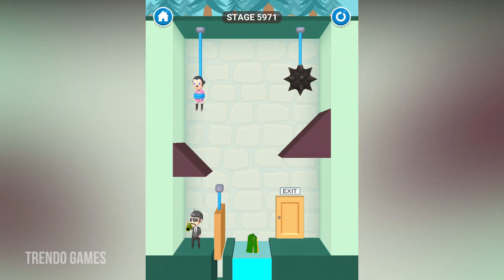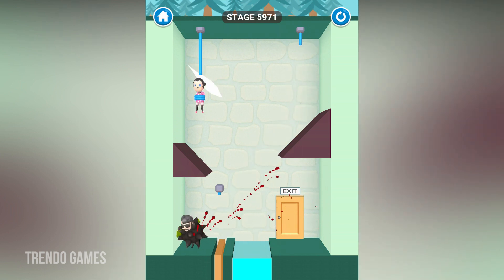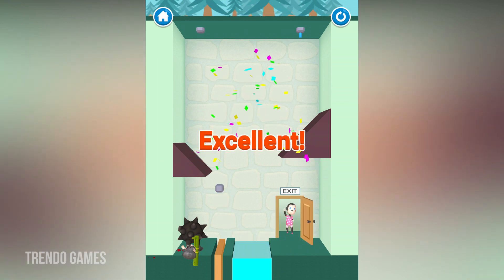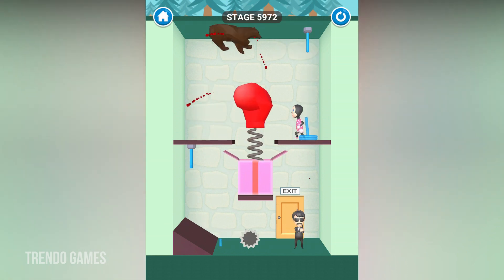Now I am going to change the character. In this game I have unlocked all characters — only 2 or 3 are still pending, as those are achievement characters. There is also a maze in this game.